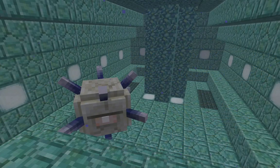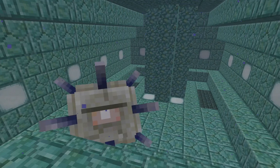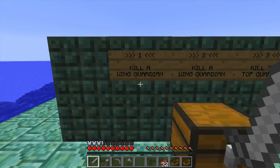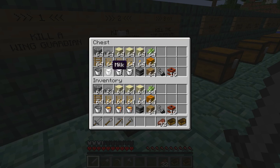I'll be killing the Elder Guardian in a lower wing of the monument, the wing that's dominated by a large room with kind of a plus-shaped pillar in the middle. If you are looking for another part of the strategy in action, a link to the other videos in this series can be found in the description. The contents of this chest here show all of the project materials that I'll have with me as I kill all three Elder Guardians.